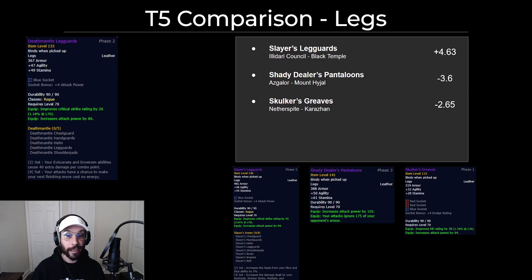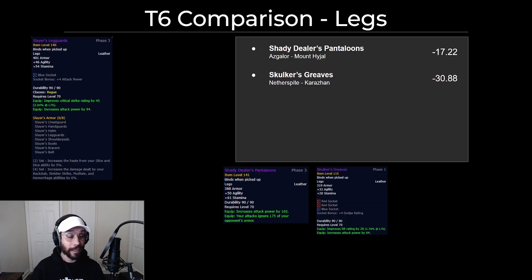For the legs, you'll be replacing the tier 5 legs again, but none of these are particularly good. You're going to want to use the tier 6 legs mostly for the 4-piece bonus, but the actual DPS increase is minimal. Skulker's Greaves is actually still good, believe it or not, just because of those three sockets. The new Shady Dealers Pantaloons from Azgalor are not really worth it — you should probably keep your tier 5 legs until you're able to upgrade directly to tier 6. In full tier 6, you really only have one option there.